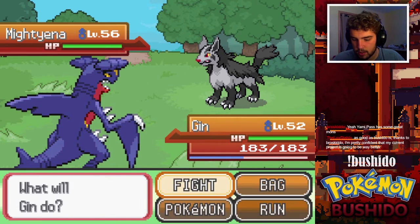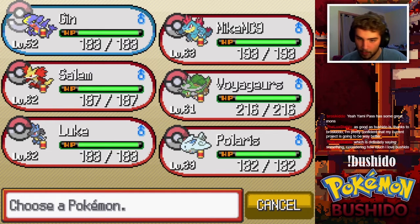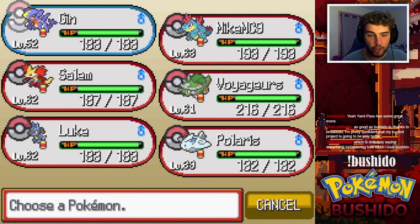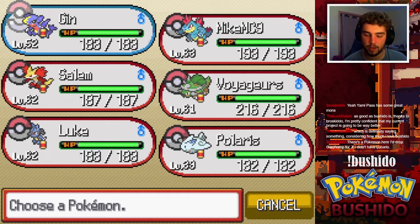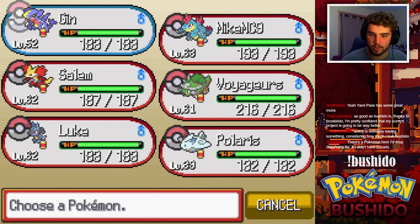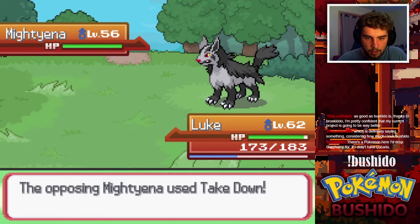Toxic Spikes — as good as Bushido is, I'm pretty confident my current project is going to be way better, which is definitely saying something considering how much I love Bushido. Considering Bushido is a fan favorite that's a big deal. Also Lux, by telling me this you are setting my expectations. My party's ratio is awful — literal garbage. There's a point I dropped Garchomp for — if I didn't have Lucario I see.